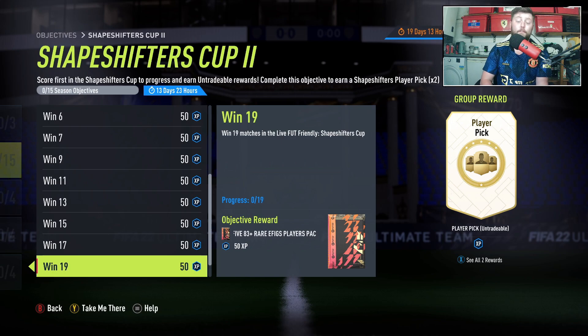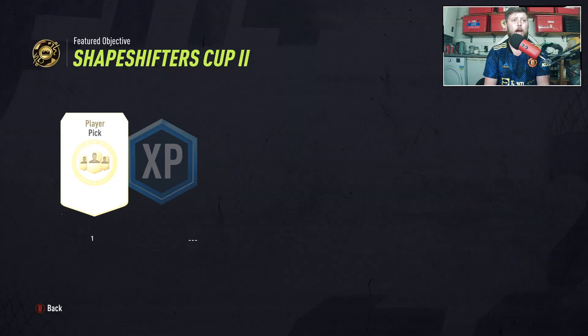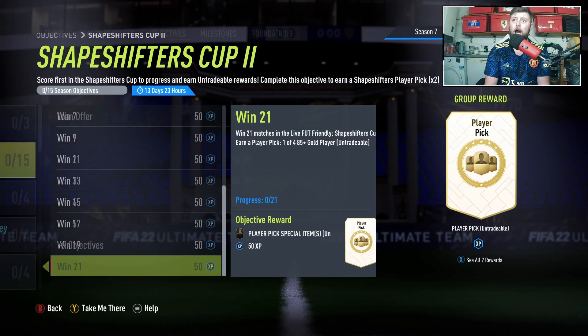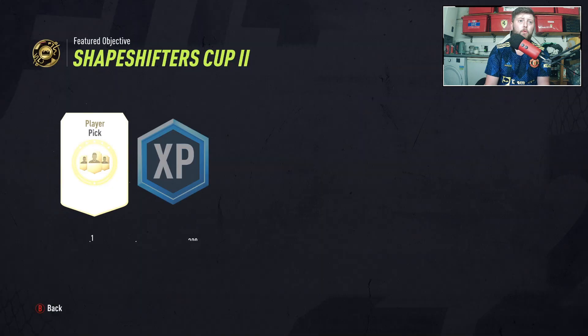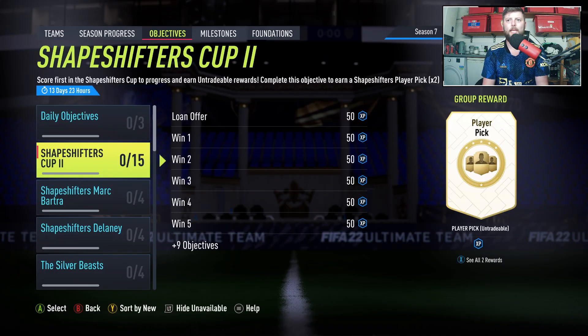After that it's a mega pack, five rare EFIGs, another mega pack, five rare EFIGs again, and an 85 plus to finish. Then the final reward — I'm not sure what it is. I'm guessing somebody might have that, and I'd like to think it may be an actual Shapeshifter pick — but again that's speculation until we see anything. Let's see if Footbin actually has the answer.